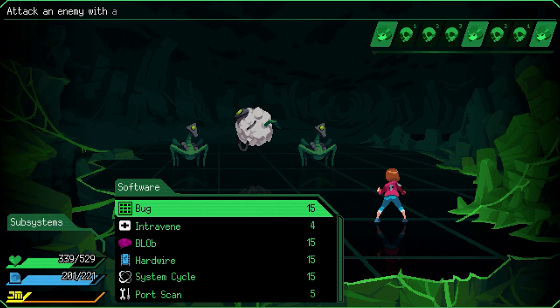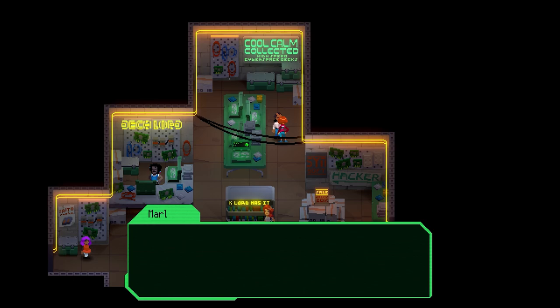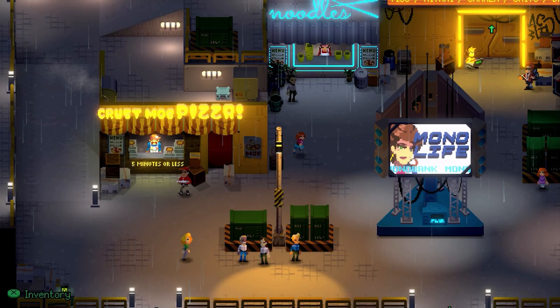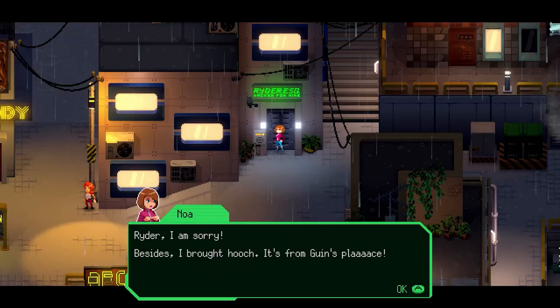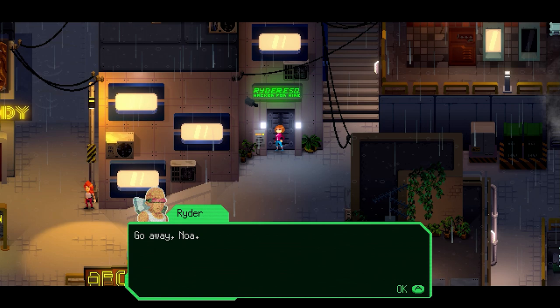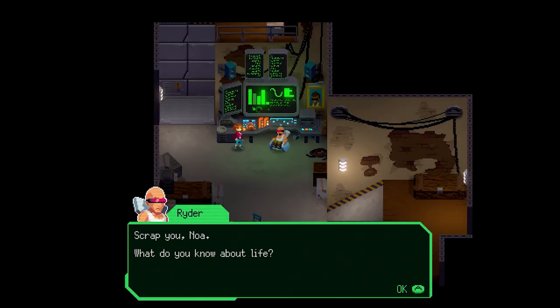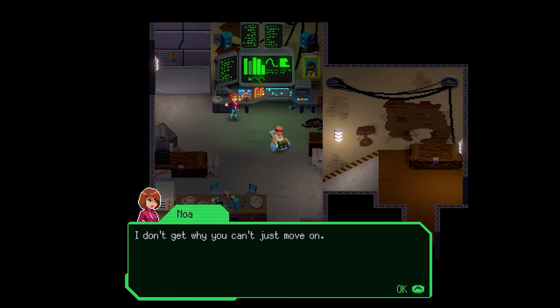While the combat is certainly one of the defining features of Jackmove, the real star to me is its presentation. The pixel work on display is incredible — everything from the characters to the world oozes atmosphere. I particularly love the lighting in the slums area; it creates such an amazing sense of place. It's a shame the scope of Jackmove is so small because I would have loved to see this team work on something much bigger with this art style. The music also does a lot of heavy lifting, helping create an amazing sense of atmosphere with a great mix of lo-fi beats and more energetic tracks.